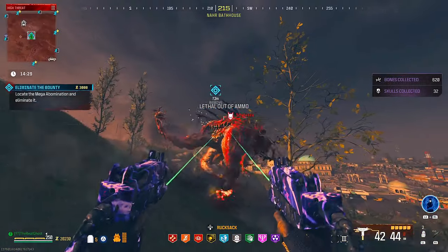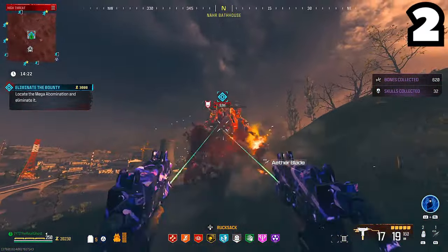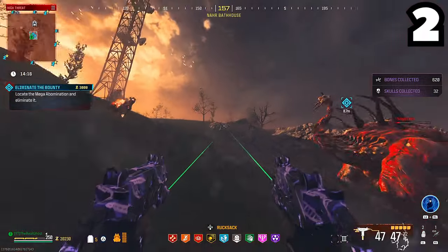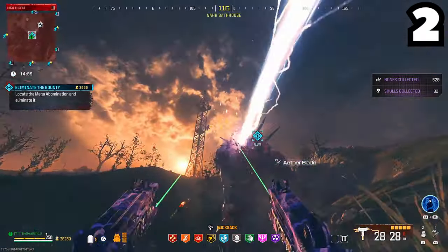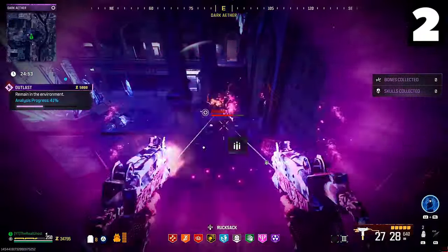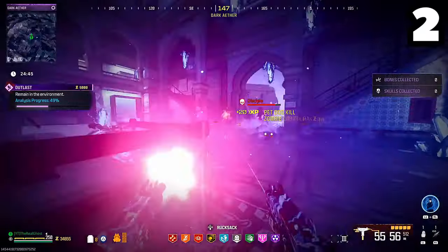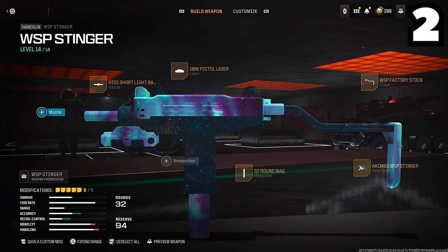Taking our number 2 spot is going to be the Stingers in Akimbo — these things are little demons. I do wish the mag size was slightly bigger, but they're powerful as all hell. They really remind me of baby Swarms. With the Swarms catching a small nerf and the Stingers untouched, these are definitely the better option, and I find myself grabbing them for my loadout all the time now. They're great for the Red Zone, great for the Dark Aether, and they kill those Mega Abominations really fast. The only thing I wouldn't recommend is fighting the Red Worm with them. Here's the loadout for the Stingers — I highly recommend you try this in Season 2.